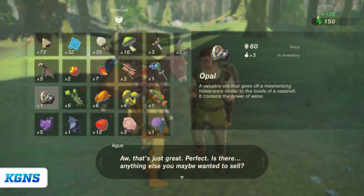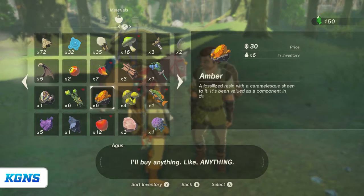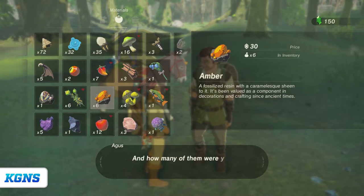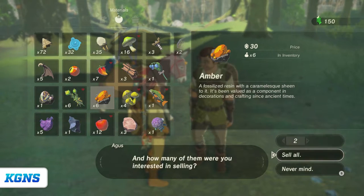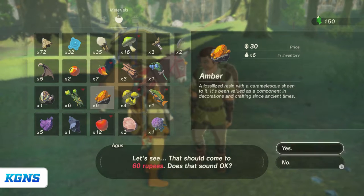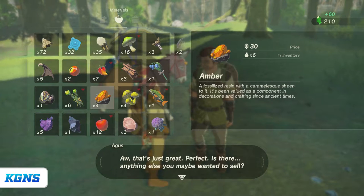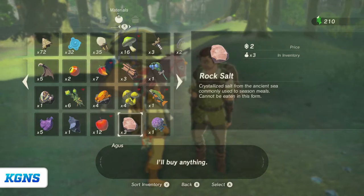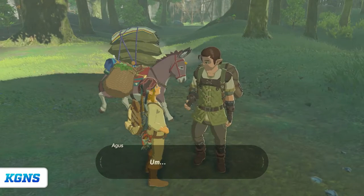Anything else to sell? The merchant says they'll buy anything. It's been valued as a component in decorations and crafting. I'll sell two of them, but I definitely want to keep those. Rock salt — cannot be eaten in this form. I don't think I have anything else that really has significant value that I want to get rid of, so that's gonna do it for that.